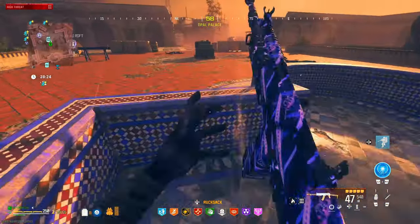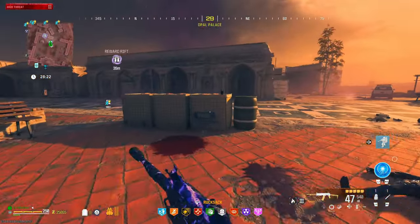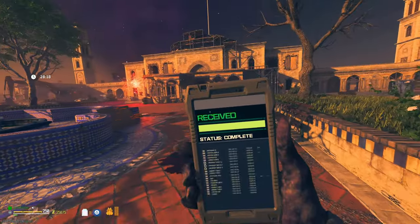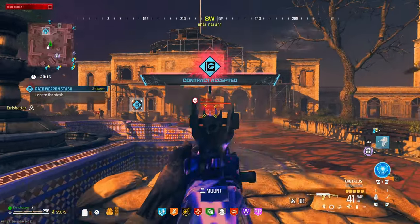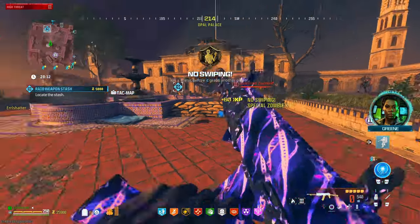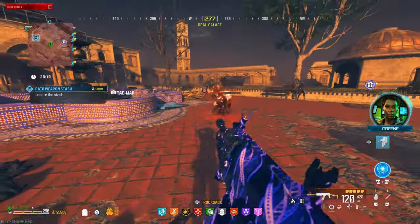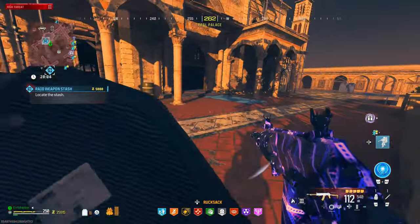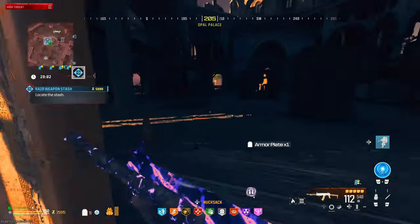We do have the raid weapon stash here. Let me grab one of those. We got another mimic that showed up out of nowhere — how lucky. I knew that was going to be right here — right in front of us. Absolutely silly.